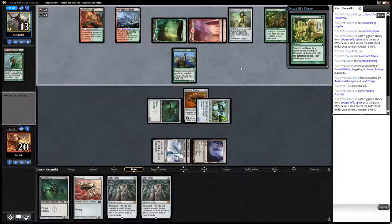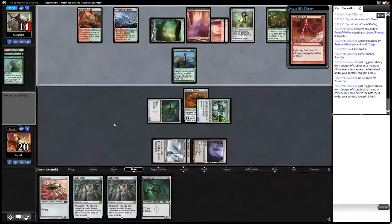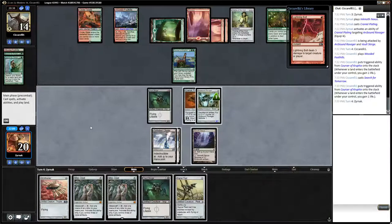If there wasn't a Chalice of the Void in play, we would have lethal infect damage next turn. But with Chalice of the Void, we have three completely dead cards — so that's unfortunate. The Lightning Bolt's interesting. With the Lightning Bolt on top, we're incentivized to not trade off the Ravager so that we can eat and mass-pump a creature in response.